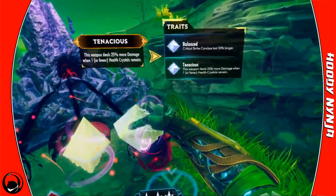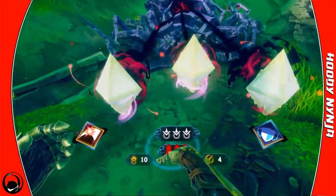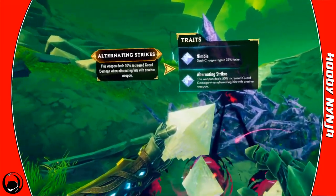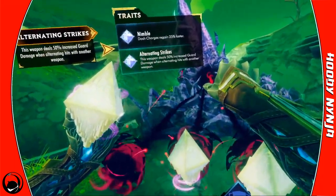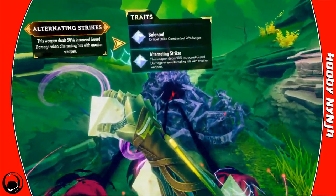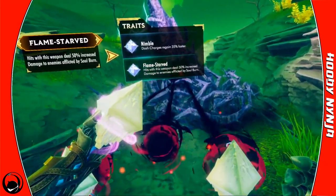This is where the roguelike element pops up. It looks like I have three different traits for the weapons. Normally you'll get options for more aether, maybe healing, maybe a maximum health increase. You pick one — in this case this trait will deal 50% increased guard damage when alternating hits. Sometimes you'll see different things depending on the upgrade and which weapon you put it in.